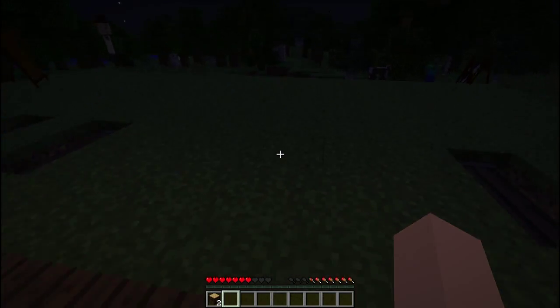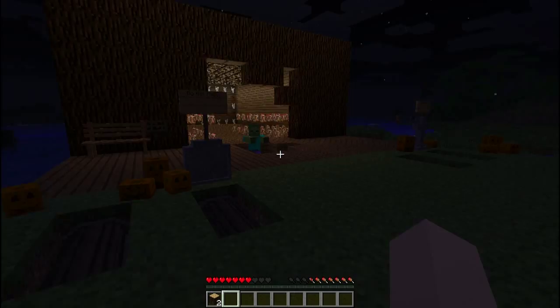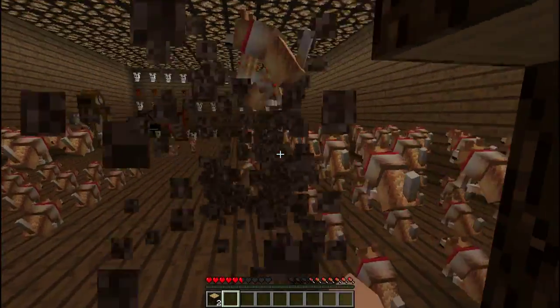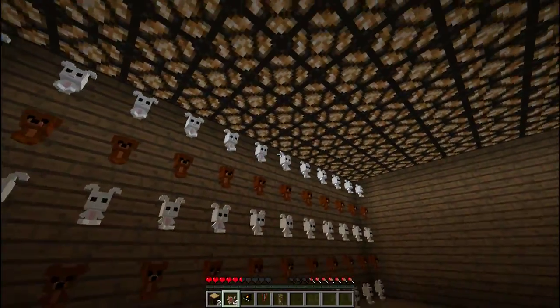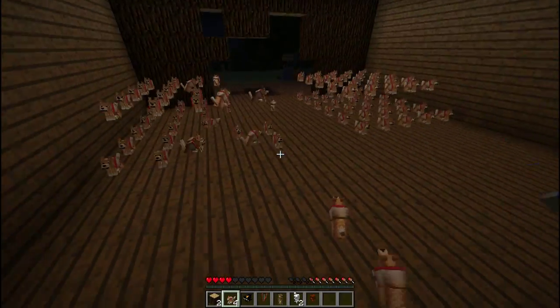So that was my little cinematic explanation of the DecoCraft mod. Make sure to check it out — link will be in the description below. Basically, it just adds a ton of awesome new blocks into the game. They all break with one hit, which is kind of cool for placing them around. Piano, harp, tons of awesome stuff. Got these cute little bunnies. Make sure to check it out.